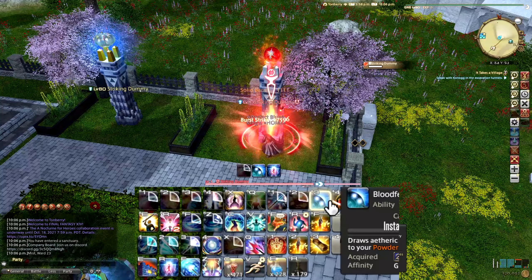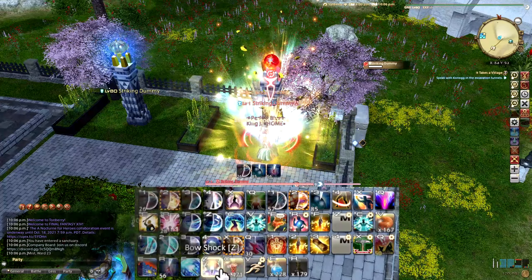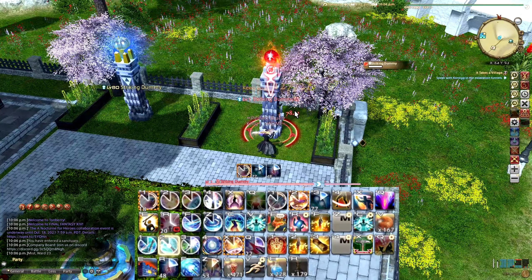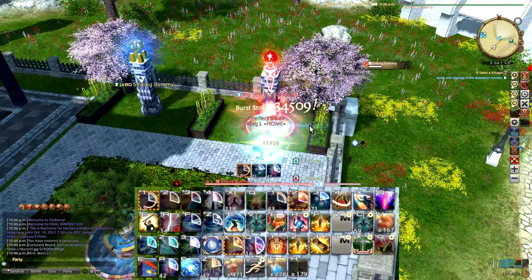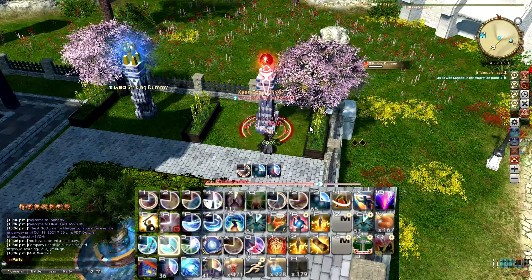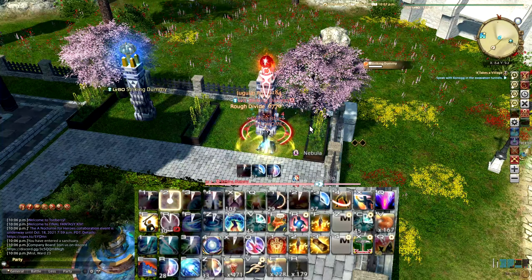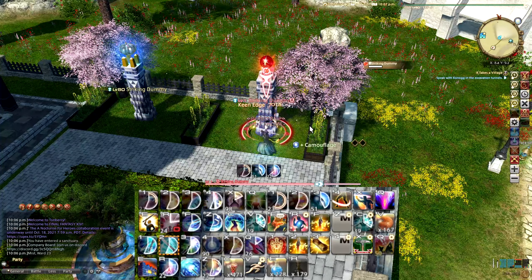Now, learning how to weave in Final Fantasy XIV would help you a lot. As you get closer to endgame, your rotation heavily revolves around weaving in skills while doing your GCD. Weaving is basically the act of using skills that aren't part of your main cooldown, which we refer to as Global Cooldown, or GCD. Skills that aren't part of your GCD are called Off-Global Cooldown, or OGCD. So in essence, while your GCD is on cooldown, be sure to learn how to weave in your OGCD.